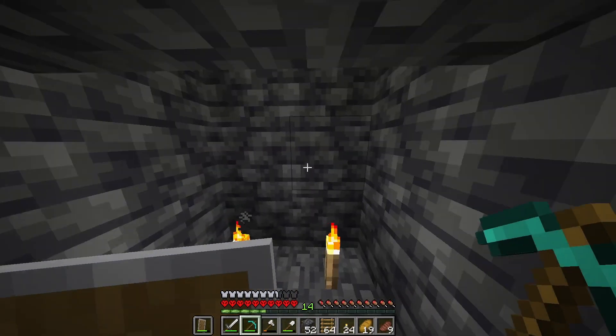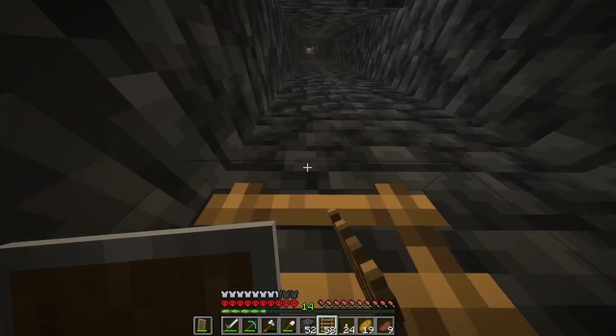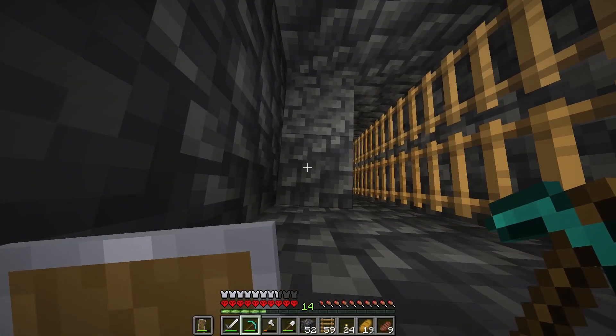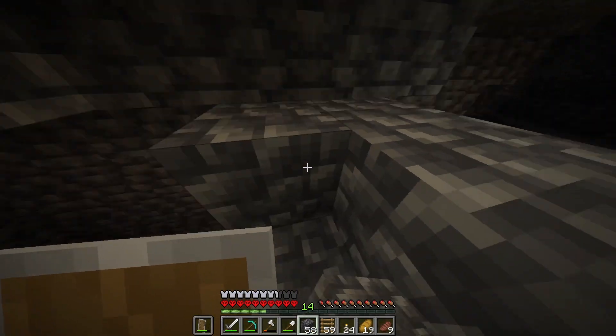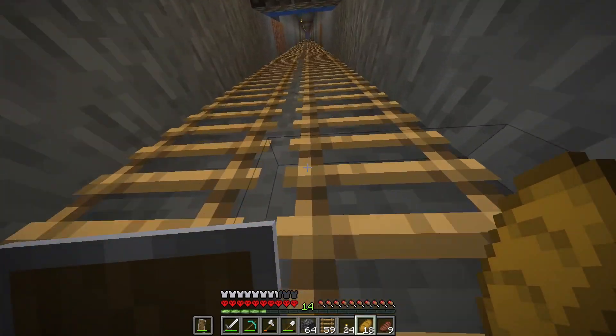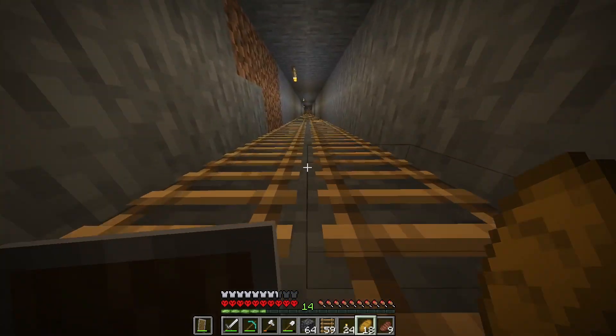All right guys, we made it down to y equals negative 59. So let's just go connect these ladders. Last but not least, let's mine this all the way down to y equals negative 59. We have to block this off one more time because I forgot this was here. The reason why I'm going up is because I need a trapdoor, and you'll see why I need a trapdoor when I get it.